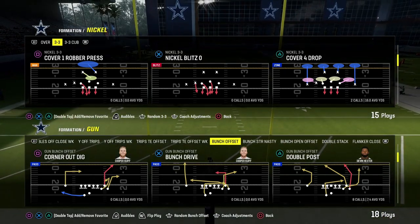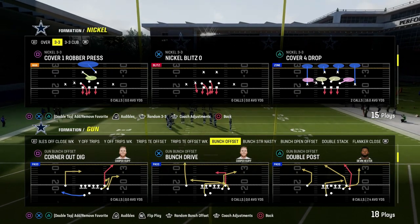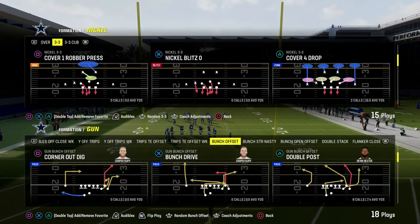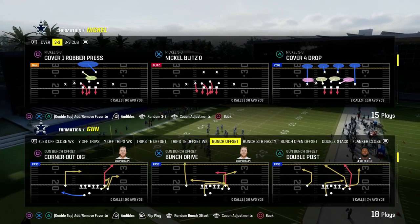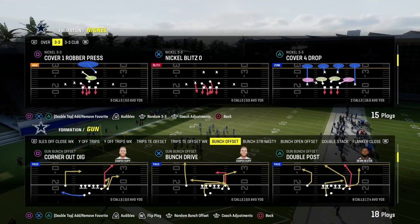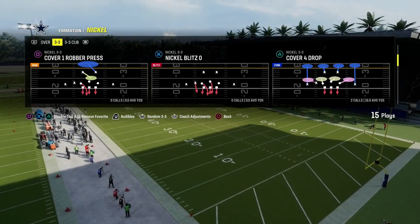The play double post out of the Colts playbook is one of the best man beaters and really can beat every coverage in Madden 24. I think it's one of the best power plays in the entire game. The cool part about this play is that it is a quick snap play, and you're only going to need one or two hot routes to make it effective.